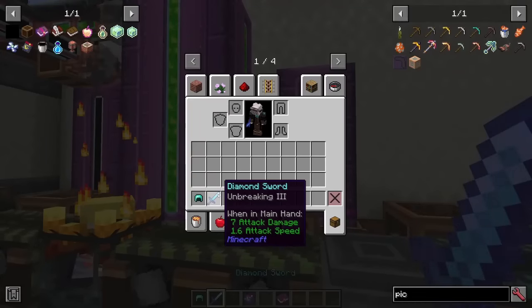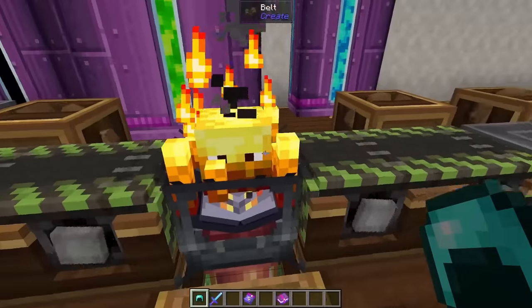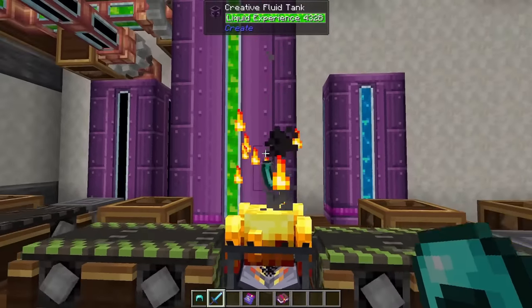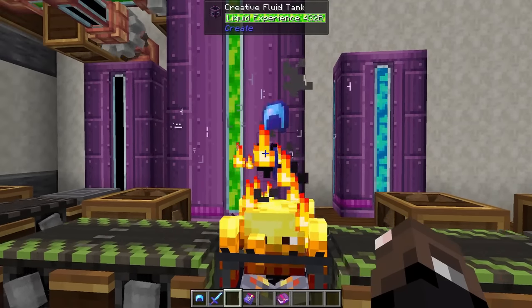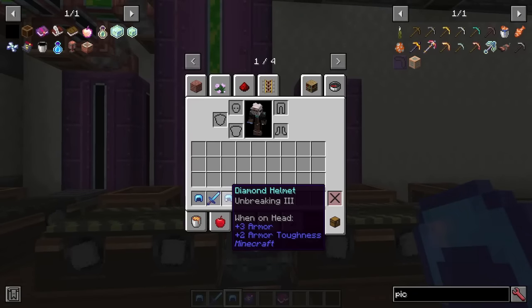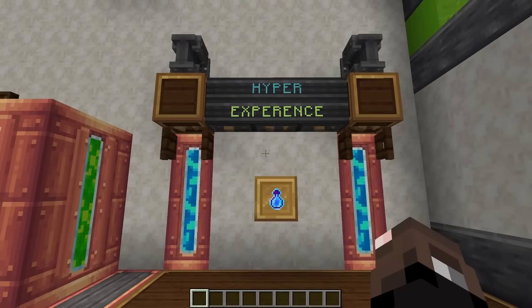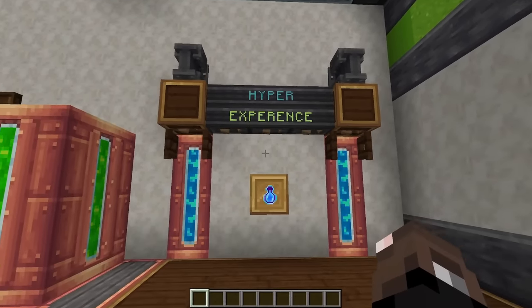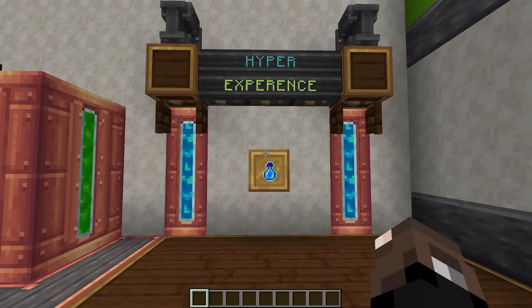So now we have our sword with Unbreaking 3. Another cool thing we can do is if you don't want a whole line set up, you can simply right-click on your blaze enchanter and he can enchant your items one by one. And here we have our Unbreaking 3 Enchanted Diamond Helmet.